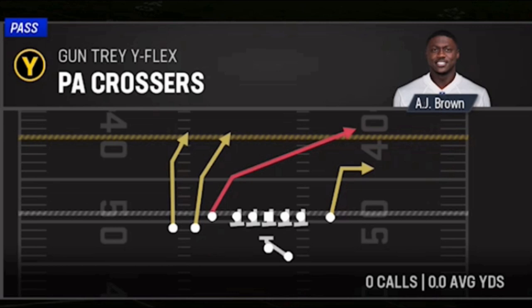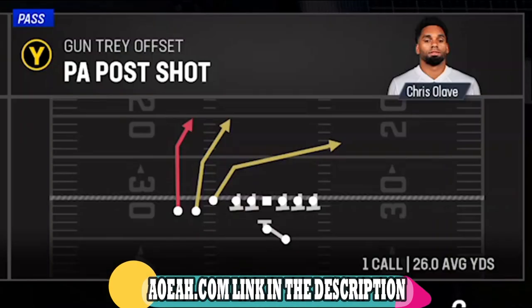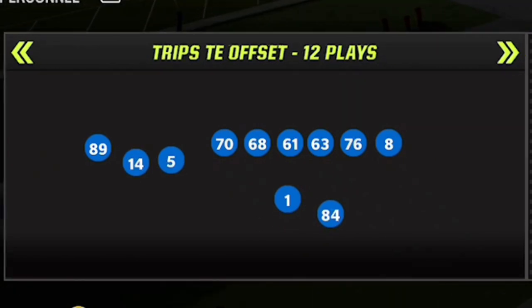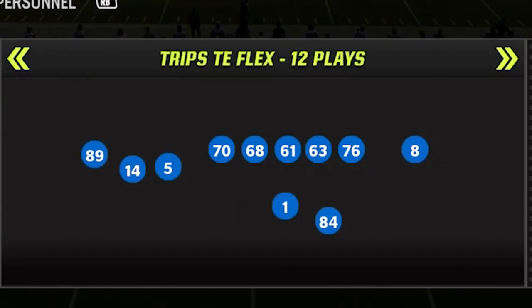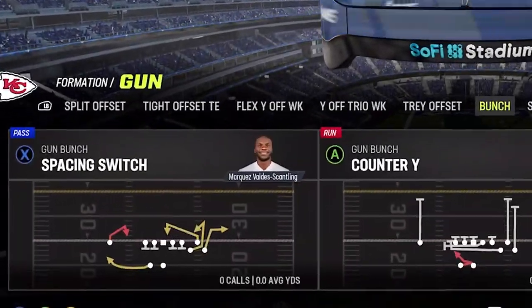A couple years back in Madden 19, this was one of the most broken plays in the game and it's back in a big way. Not every playbook has the Gun Tray Y Flex, but a lot of playbooks will have this play in other formations like the Gun Tray Offset. The PA Post Shot is essentially the exact same play with the exact same setups. You can find the PA Crossers in other playbooks under different formation names like the Gun Trips TE Offset, or the Trips TE Flex — all these setups will work the exact same way no matter which one you find in your playbook.